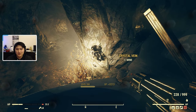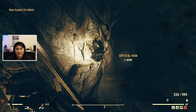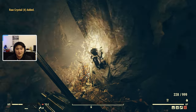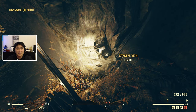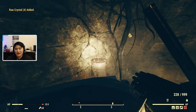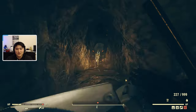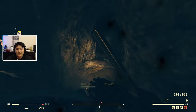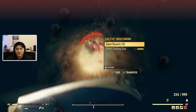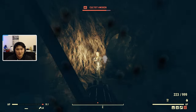Right here we have crystal on the wall — this is a crystal vein — so I'm going to go ahead and mine this. You get four raw crystal per mine, and you can mine each of them twice, so each vein is going to get you eight raw crystal. There are about 20 crystal ore veins in this mine, so you want to make sure you get most of them to maximize your crystal returns.